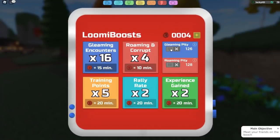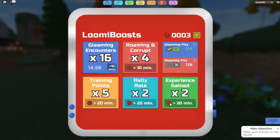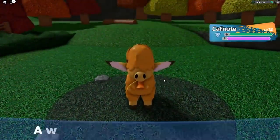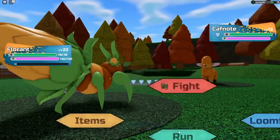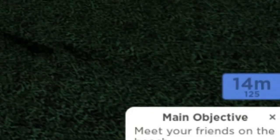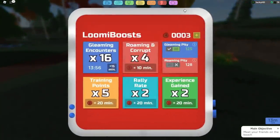Once you turn the Gleaming Pity on, you're going to see that it says your Gleaming Lumion Boost is not running and counters will not count toward a Pity. You actually need to have the Gleaming Boost on in order for this to work. So I'm going to put 15 minutes of Boost on, and as you guys can see, it started to turn green. Once we go into the encounter, it's going to start counting down every single time we find a Lumion. We exit out of the battle, and it now says 125 at the bottom, counting down in your actual Lumie Boost display. You can also check it inside the Lumie Boost tab — it turned from 126 to 125.